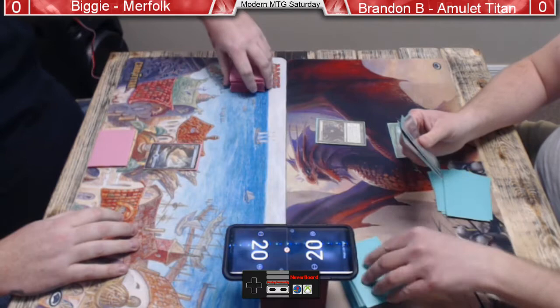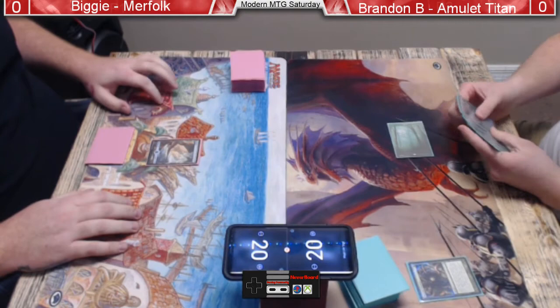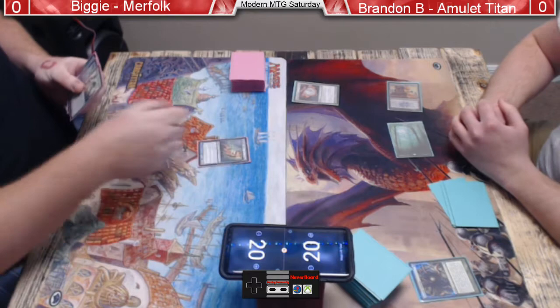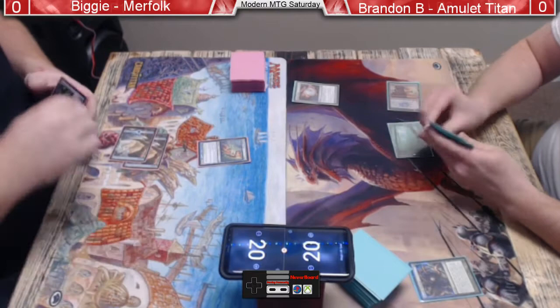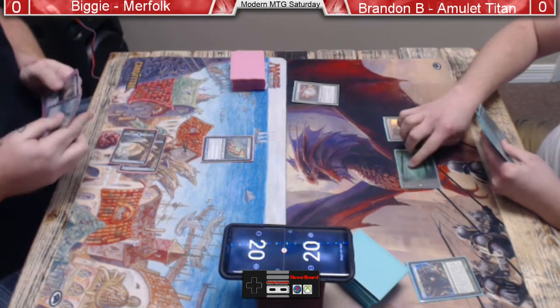That's Ancient Stirrings — it can get a lot of things for Brandon Barrett. He could get a land or an amulet. He goes for the land. That's the Simic Growth Chamber. He does have an amulet. Another land — Silvergill Adept revealing Master of the Pearl Trident, almost dropping it on the floor. He's set. Biggie's set too — he can actually cast his deck now.